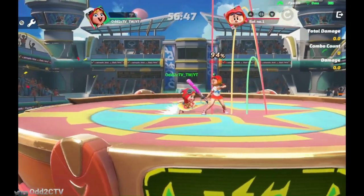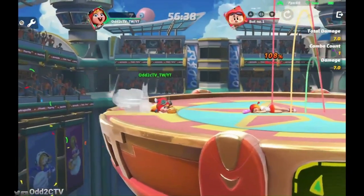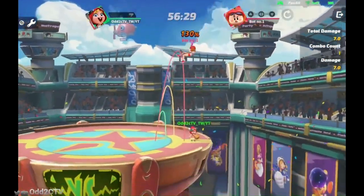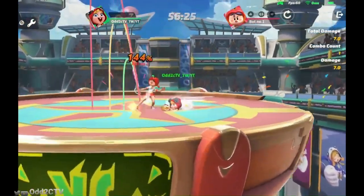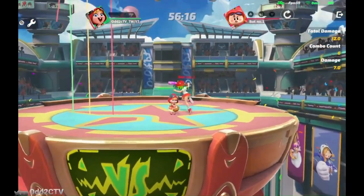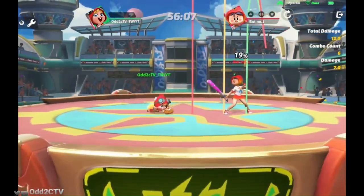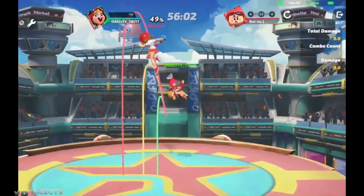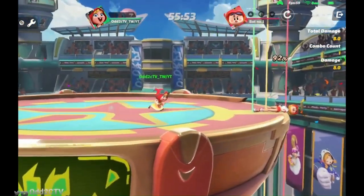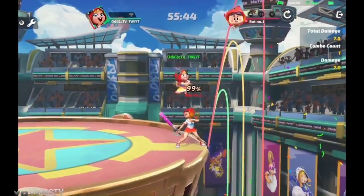At higher percentages the combo potential is great because Chili's neutral air kills off the top of the screen. Since she slides in, you can hit this from a fairly far distance, and opponents still fly the same exact distance regardless of how close or far you are. Down attack is a very good whiff-punish move — dash away and then down attack to start combos. At later percentages it's scary because if your opponent isn't ready for DI, you can hit them with up special into up air into neutral air for kills off the top.